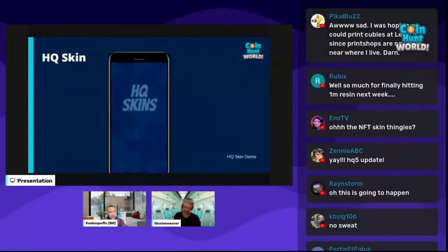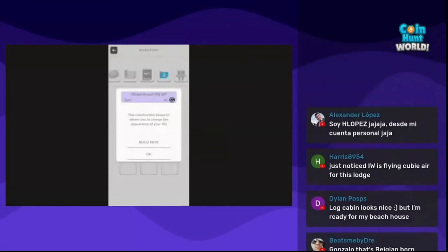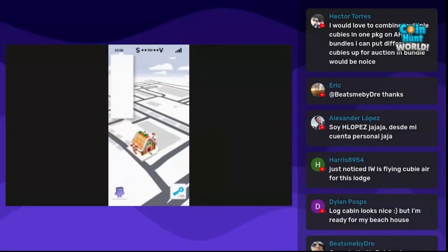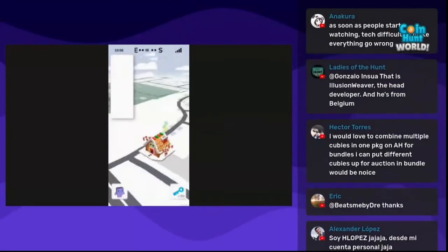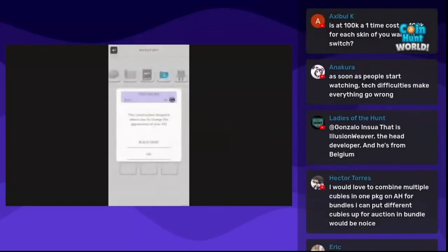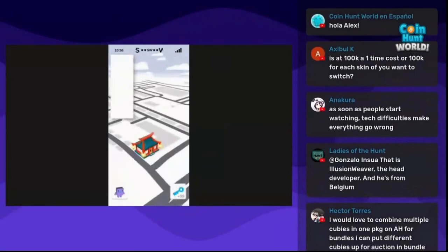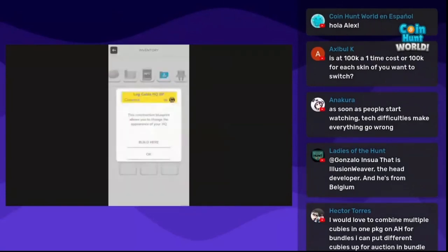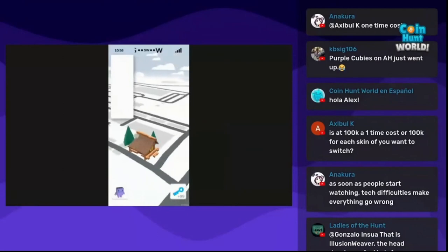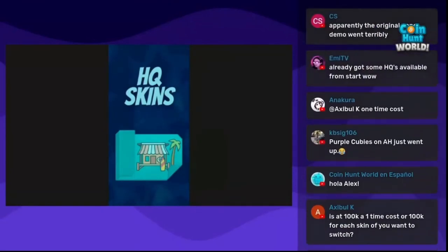Here's a little demo of how that works. You go to your inventory where the construction blueprints are, pick the blueprint you want to apply, then just say build here. Now we have the gingerbread HQ, which looks really awesome. Let's try the Chinese New Year HQ — this one looks really good in night mode. And then the log cabin — a cute little log cabin. Not everybody wants a McMansion with five rooms; some people are more humble.